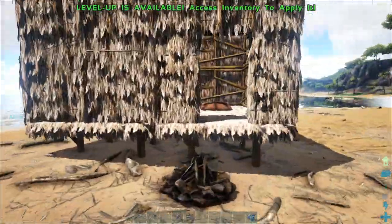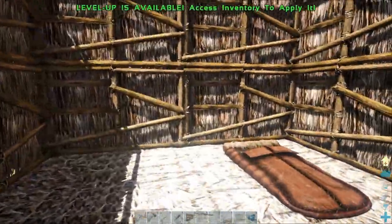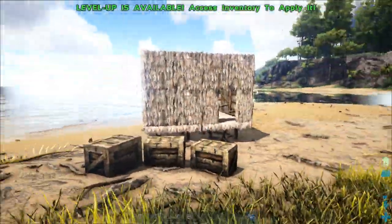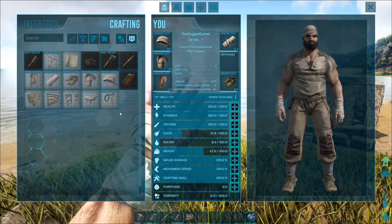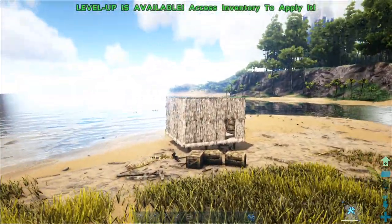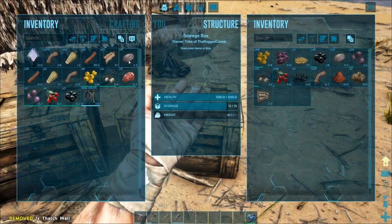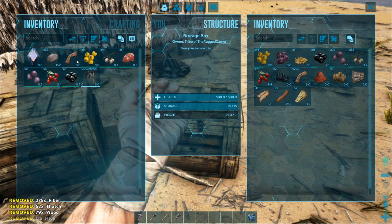We've got ourselves a little hut now. The fire is in the way — we'll probably move it. We need to put a roof and door on it. We want to craft ourselves a slingshot — we've got everything we need. We'll craft that, drop it off the hot bar, chuck it into the box. We've got nine stones — we'll probably need more. Transfer everything and grab our slingshot and some medjo berries.